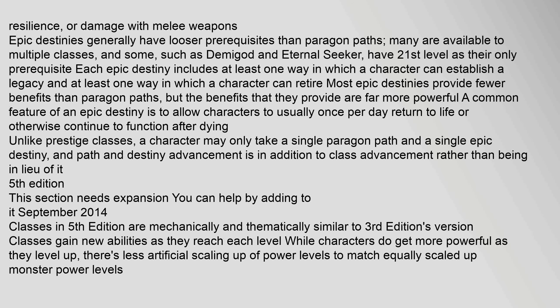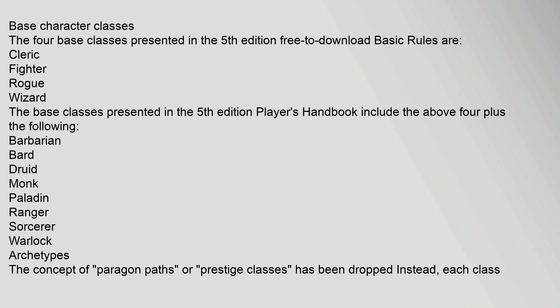Fifth edition classes are mechanically and thematically similar to third edition's versions. Classes gain new abilities as they reach each level, and while characters do get more powerful as they level up, there is less artificial scaling up of power levels to match equally scaled-up monster power levels. The four base classes in the fifth edition free-to-download basic rules are cleric, fighter, rogue, and wizard. The full Player's Handbook includes the above four plus: barbarian, bard, druid, monk, paladin, ranger, sorcerer, and warlock.